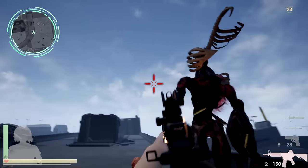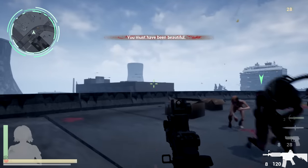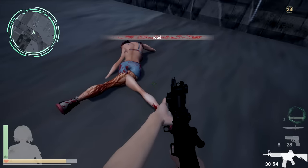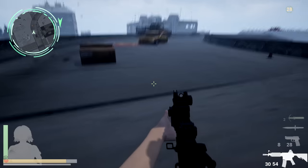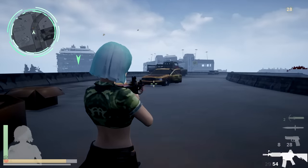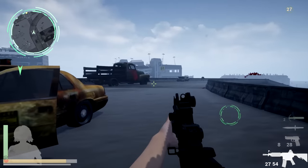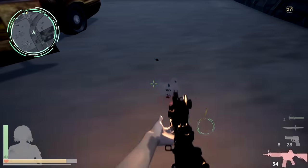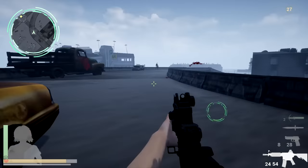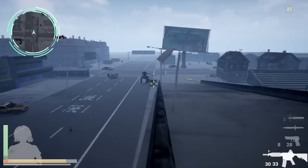I go down this overpass and get ambushed by a few more enemies, which I had to aim off to the side just to hit. Thankfully, there is an in-game fix for this. There's a perspective thing — that's third person, that's cool, then we go back to first person. I just had to go in third and first person again to correct my aim. Very standard mechanics right there.